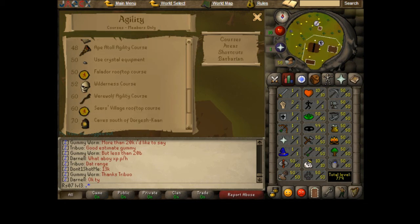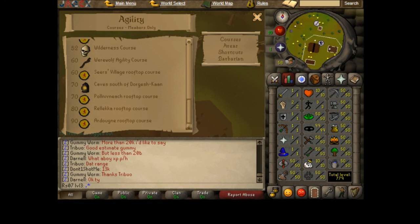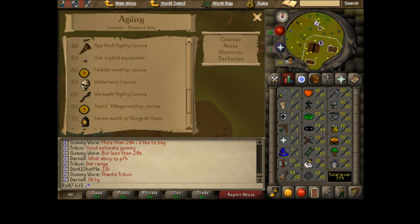Then 50 to 52 I'm going to do Falador, and then 52 to 60 Wilderness, and then 60 to 70 Seers.